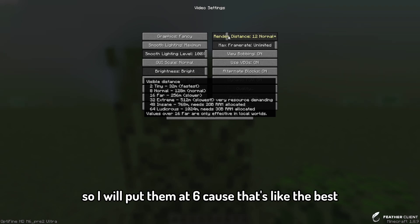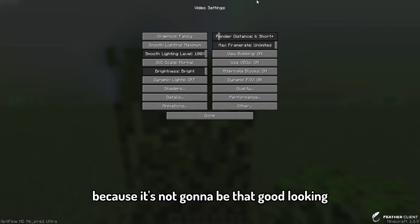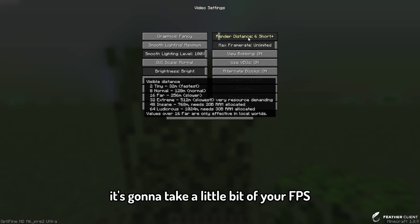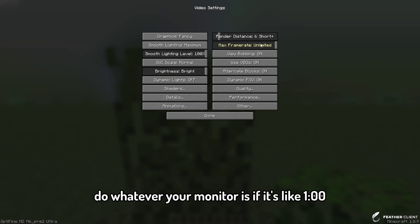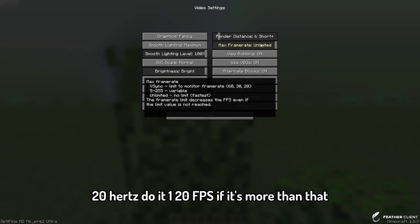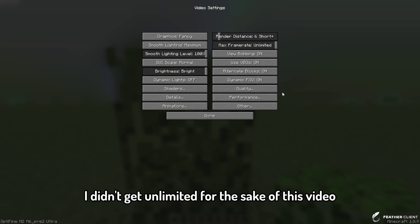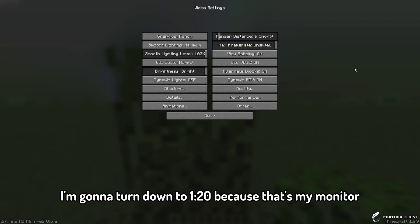For render distance, most servers don't use more than 12, so I put it at 6 — that's the best balance. I wouldn't go below 5 because it won't look that good, but 6 is good for FPS. For max frame rate, match it to your monitor's refresh rate — if it's 120Hz do 120 FPS. I have it on Unlimited for this video but I'll turn it down to 120 after.